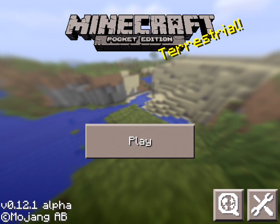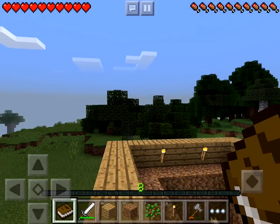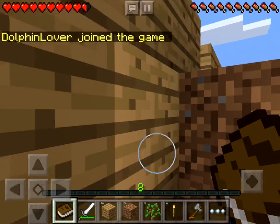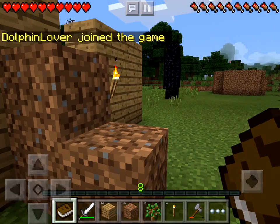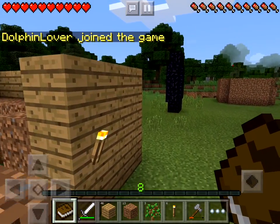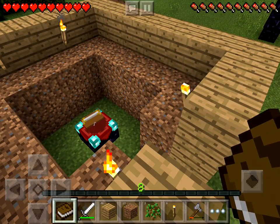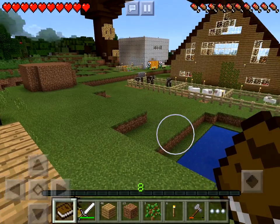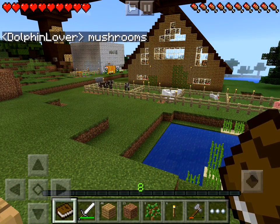Hey guys, welcome to another episode of Minecraft Pocket Edition. Let's get started. Dolphin Lover is joining me. When we last left off, I was working on this house for my enchantment table, and you can see the enchantment table down below. Dolphin Lover was working on mushrooms, as she just wrote.